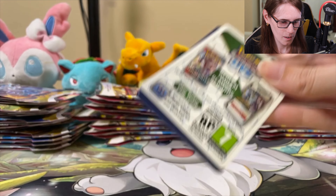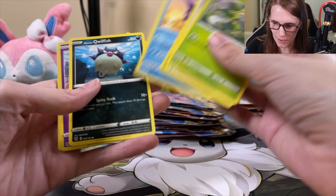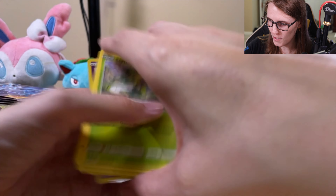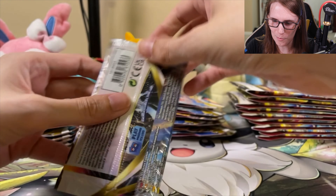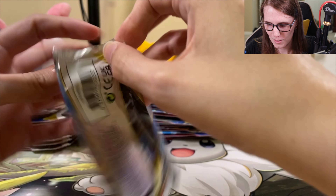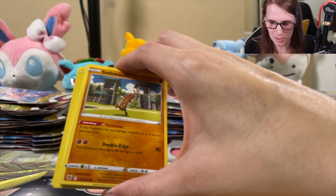Scyther's probably one of my favorite Pokémon. Hopefully Scyther's got something good for us here. Eevee, Heracross, Ralts, just the Rapidash. Nothing in that one. We started off good with that Machamp, but after that there really hasn't been too much. Hopefully some more goodies in these packs. This is just a random assortment from my local store, so hopefully got some goods.